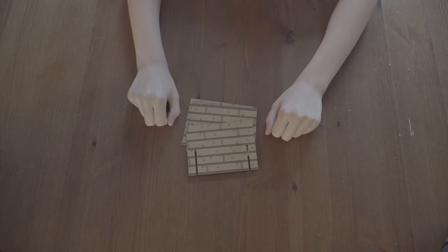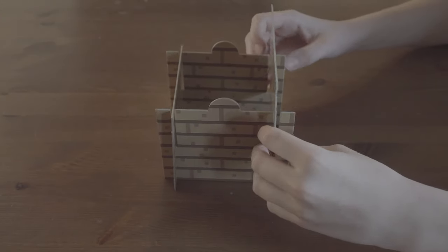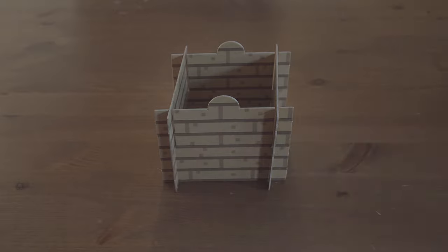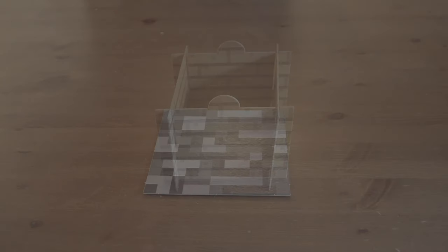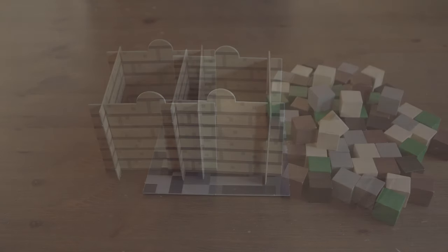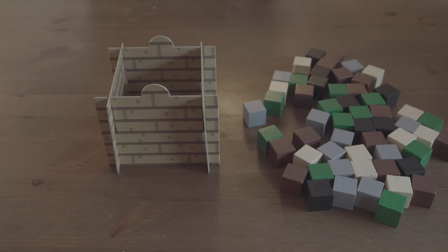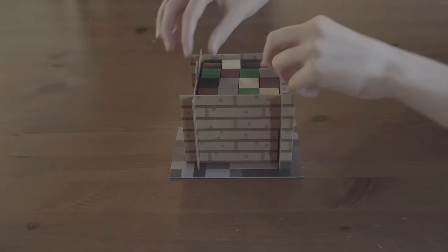Next, you will need to assemble the support structure for the material cubes as shown here. You will then need to place the support structure on the bedrock play tile. Once you have done this, you can then fill the support structure with the material cubes to form a block.